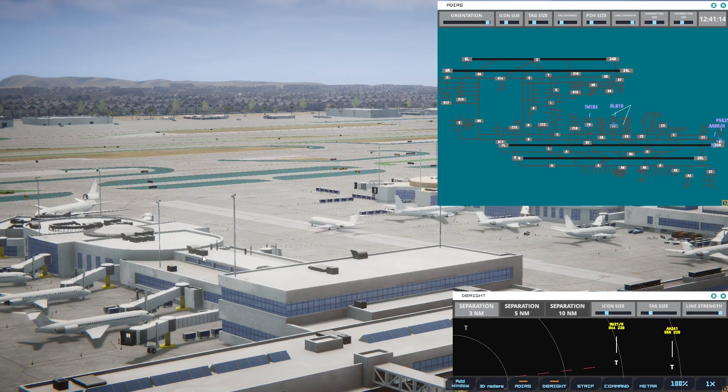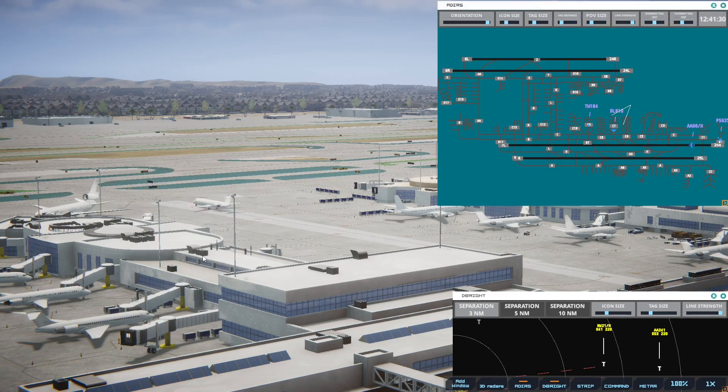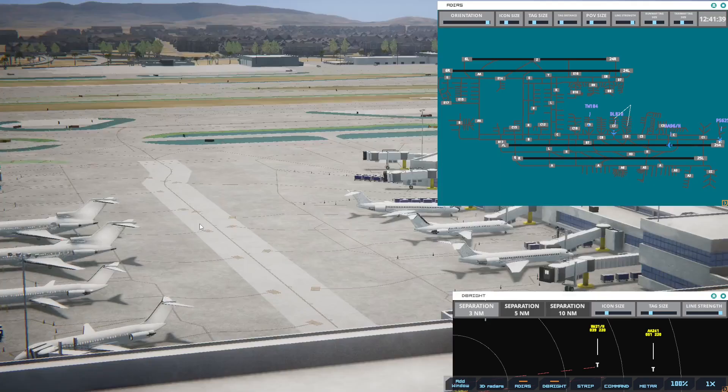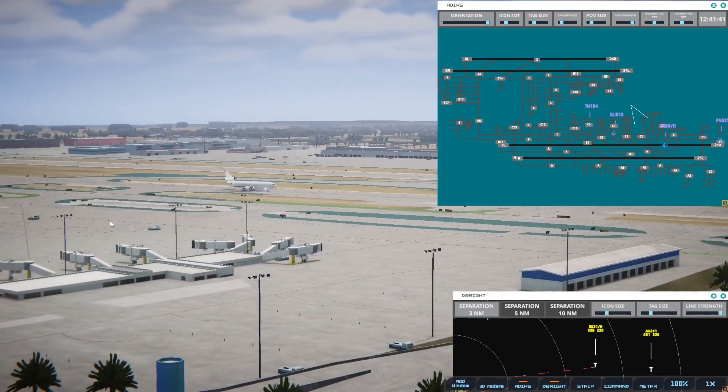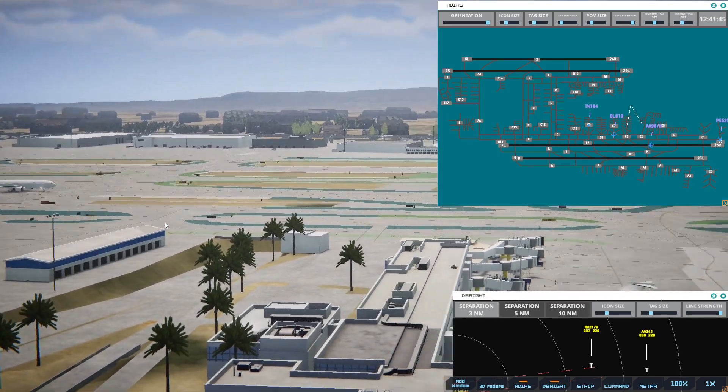We've got a couple planes that will be looking for departure at 1245. Northwest Orient 21 Heavy on final 24R. Northwest Orient 21 Heavy, runway 24R, cleared to land. We can get that Delta and Transworld out. The Delta is off — the other plane should be rolling. On its way to Atlanta. No — Detroit. It's gone to Detroit.